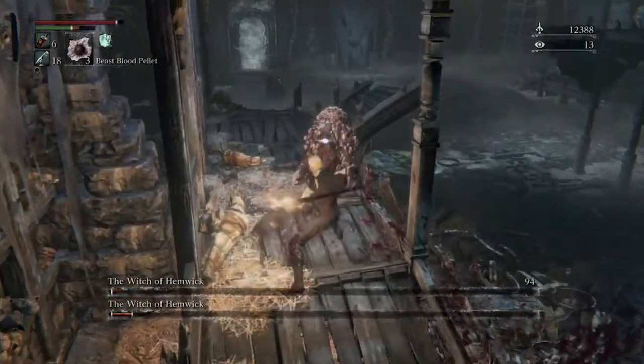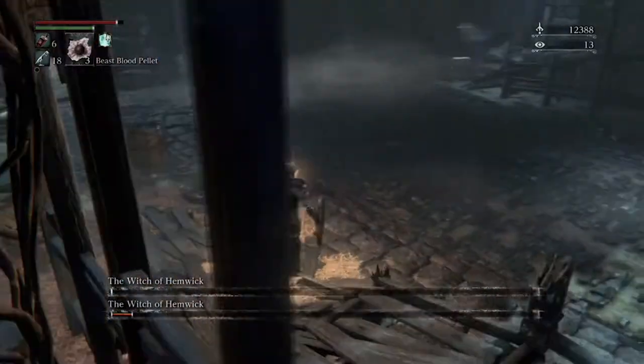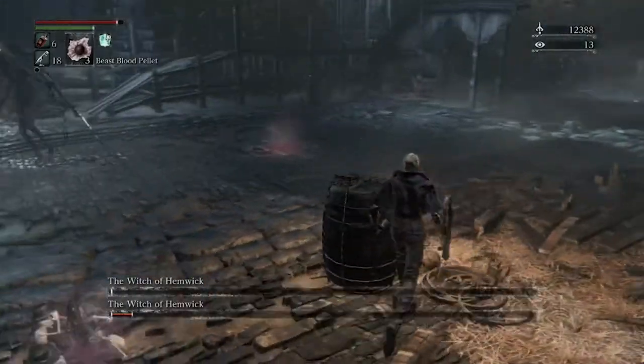I recommend doing circles around the arena. If the summons are too close, just take a few slices at the witch and then run away, do a circle, come back, try it again, and you'll eventually get them defeated in pretty much no time.